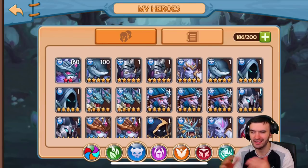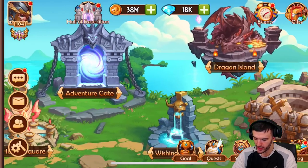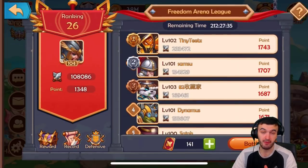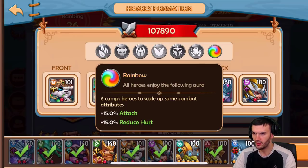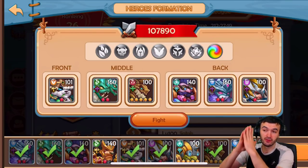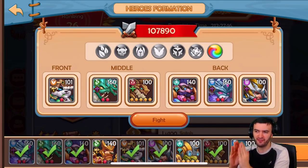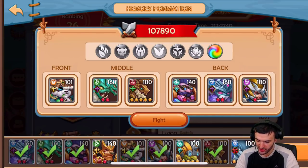My dark pool is a lot bigger now, so I'm pretty sure I have no choice but to roll with a dark aura team. If you don't know what that is, I'm going to take you into the arena real quick because I kind of forgot myself. Right now I'm running a rainbow — 50% attack, 50% reduce hurt. The good thing about rainbow is you can pick the best heroes in each faction, which is kind of cool.